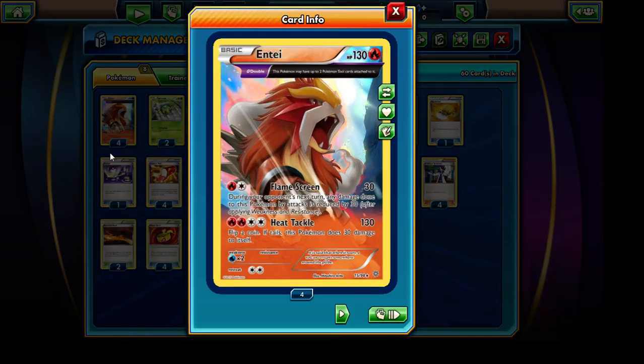Entei is going to be the main attacker of our deck. It has the Theta Double ability, which allows this Pokemon to have up to two Pokemon tool cards attached to it. I've decided to go with a strict build of solely Muscle Bands as the Pokemon tool card attached to this Pokemon.